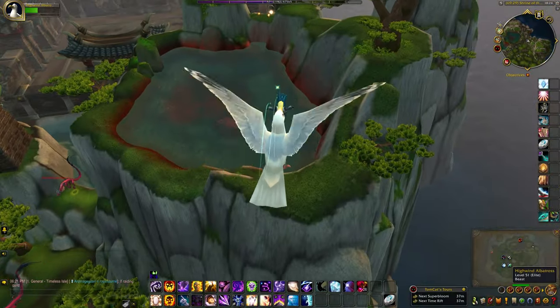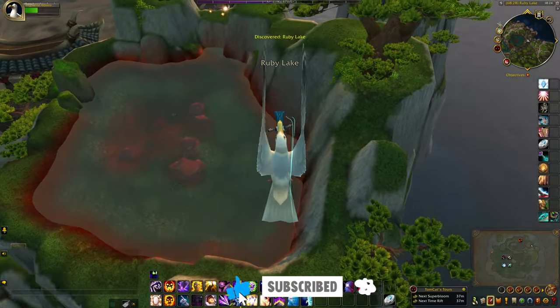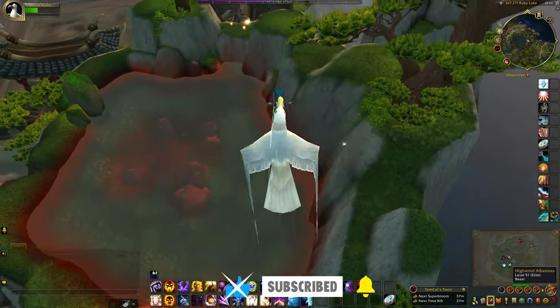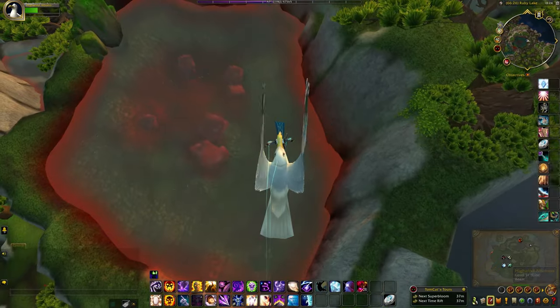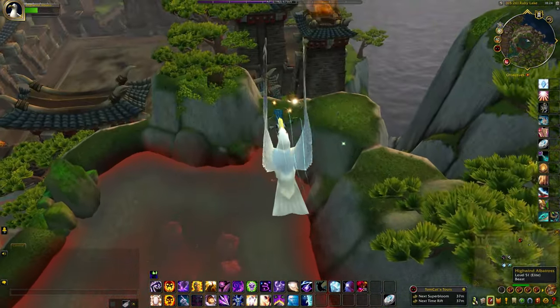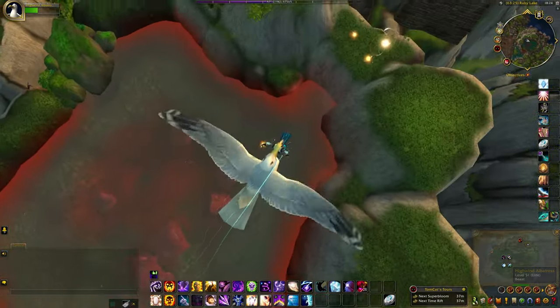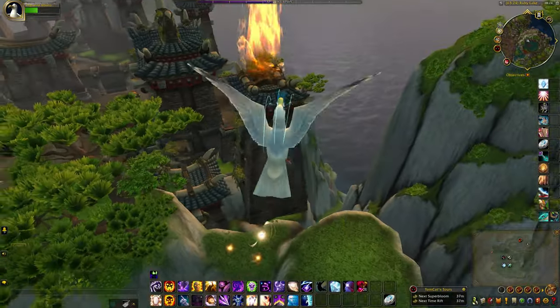Up here is where one of the rare spawns is — if you're after one of the battle pets, it's the little red elemental. If you want to stop in any of these spots, all you have to do is attack the bird and it will drop you directly where you are at that time.